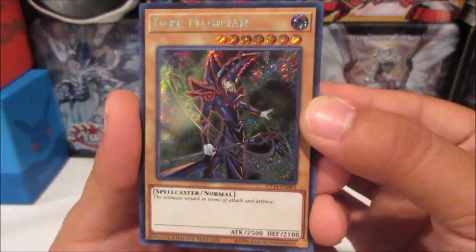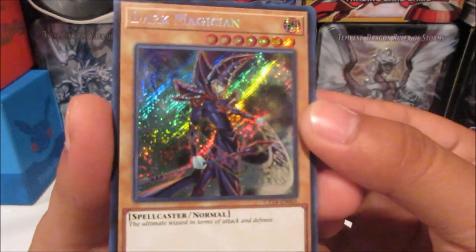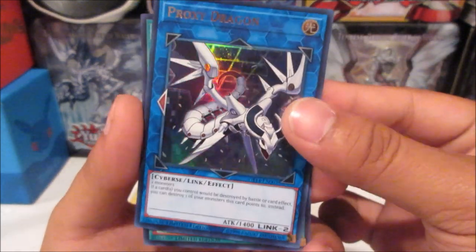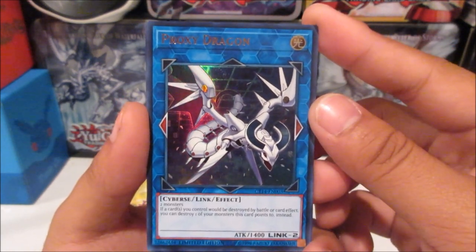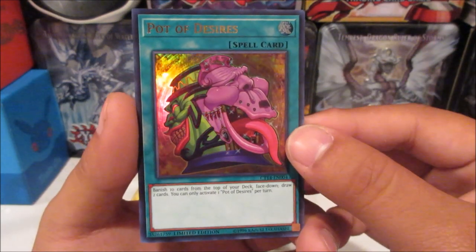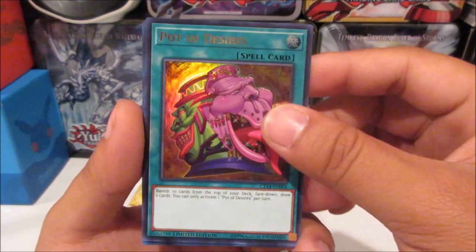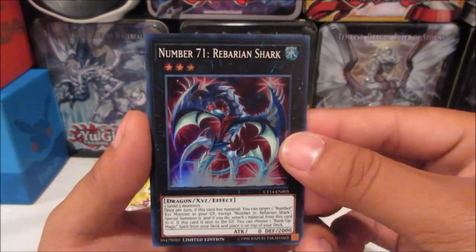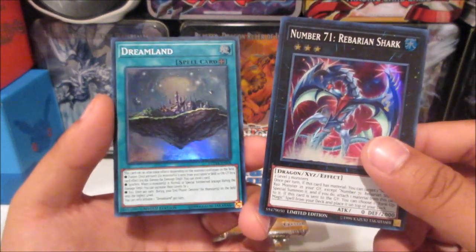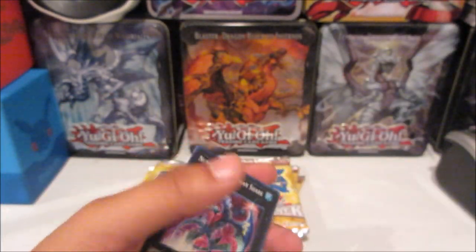First up from the promo pack we have Dark Magician — it was actually in one of the starter or structure decks, but that artwork looks amazing and I'm really glad they turned it into foil. Next we have Proxy Dragon, a Link 2 monster with arrows pointing side to side for mutual linking. We also get Pot of Desires, which everyone was excited about as a reprint promo. Then Number 71 Rebarian Shark from the XYZ dimension, and a Yugi and Yami token matching the tin covers.